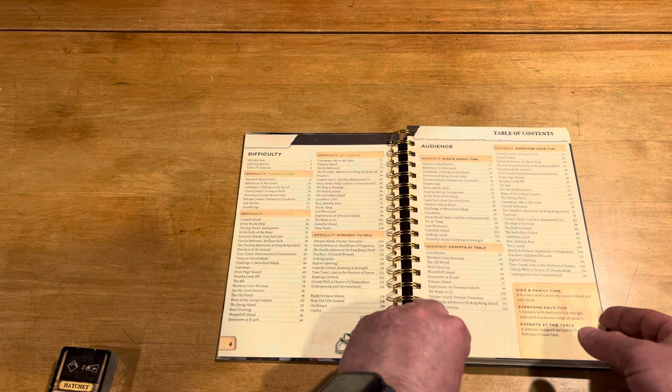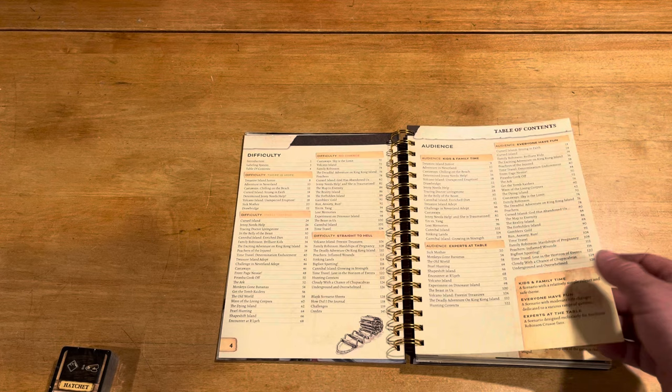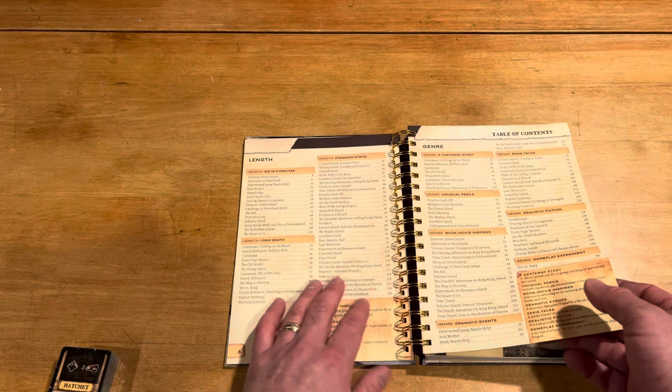So there's a big table of contents. And there are difficulty ratings — there is hope, small chance, no chance, and straight to hell. So that's really tough. Lots of different things here to kind of get you going to see what to do.